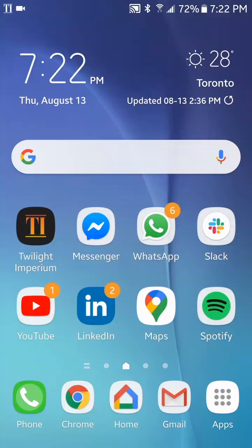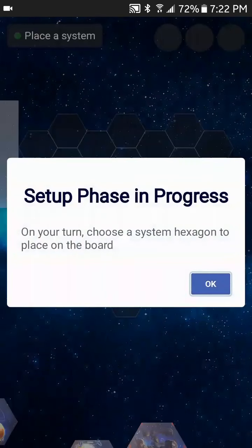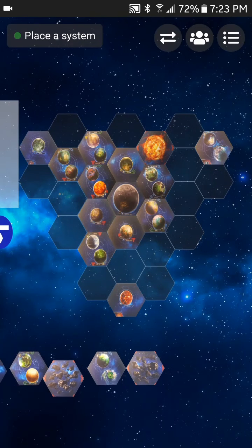We've gotten a notification in our status bar and it's giving us information saying that it's our turn to place a system tile on the board. If we go ahead and click the notification, that's going to open the app and bring us straight to our game, and now we can continue playing by placing a system tile here.